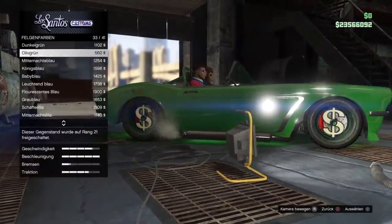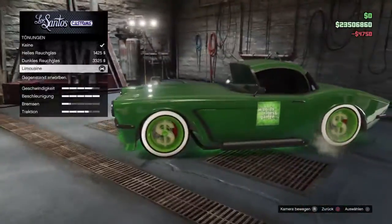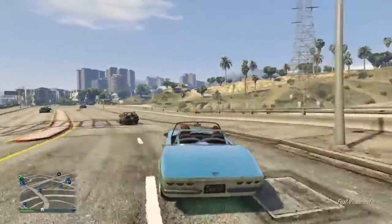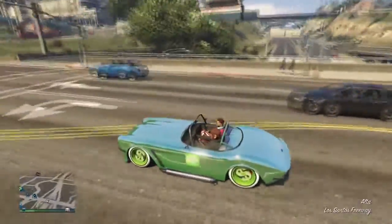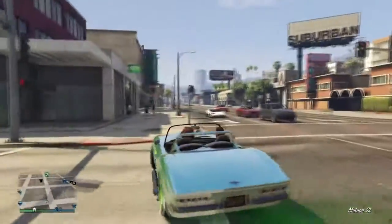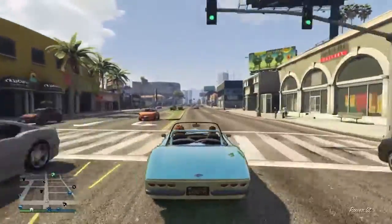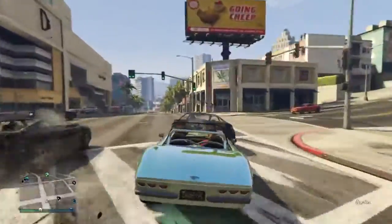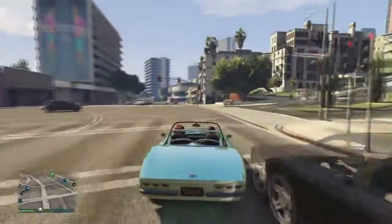Die Höchstgeschwindigkeit liegt bei 250 km/h, was ganz in Ordnung ist, aber von 0 auf 100 braucht das Auto 9,6 Sekunden. Dennoch hat das Auto einfach Style, es sieht von außen richtig geil aus – es erinnert mich an den Casco, aber der Blackfin gefällt mir noch besser. Es lässt sich wirklich gut fahren und fühlt sich schneller an als es ist. Klare Kaufempfehlung von mir – mein Lieblingsauto aus dem DLC. Wenn ihr das Geld habt, holt euch dieses Fahrzeug.